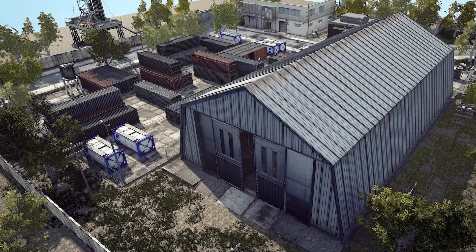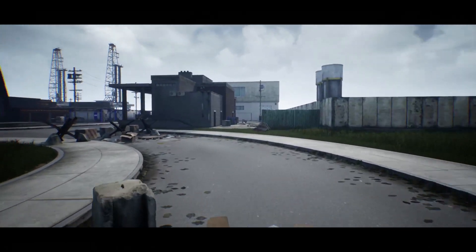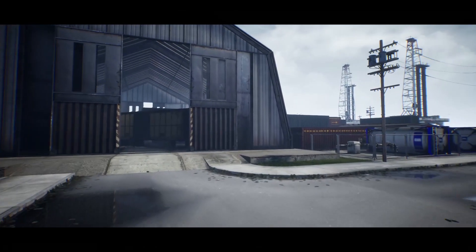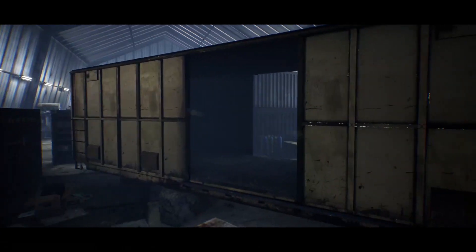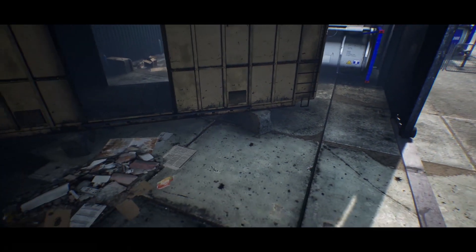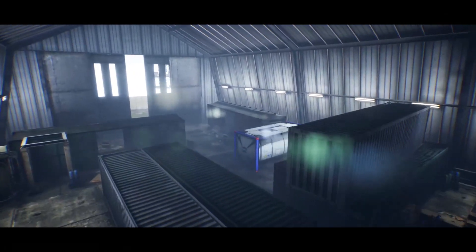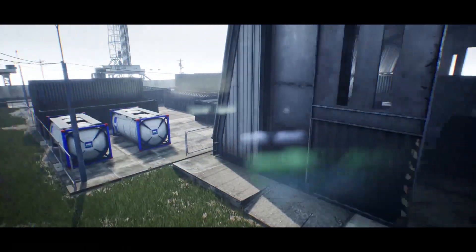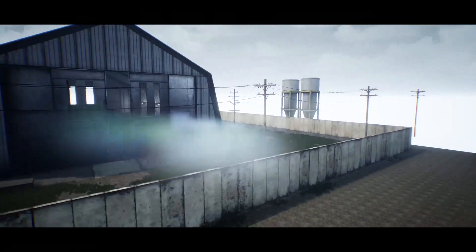Finally we've got the industrial area hanger, which has 138 meshes, 61 materials, and 199 textures. It looks kind of abandoned in their example but you can use it however you want — it's great for industrial settings. We've got crates, rubbish, roads, buildings, the hanger itself, lights, grass, telephone poles or electricity pylons, and outer walls.